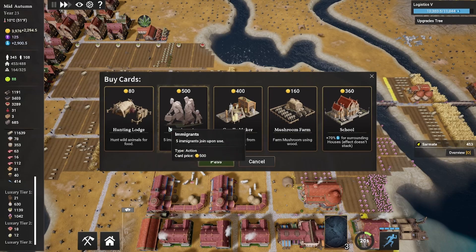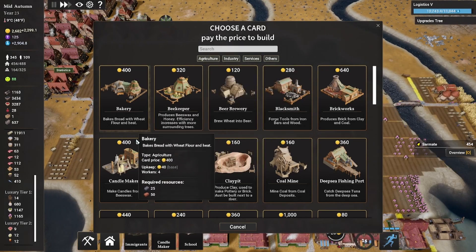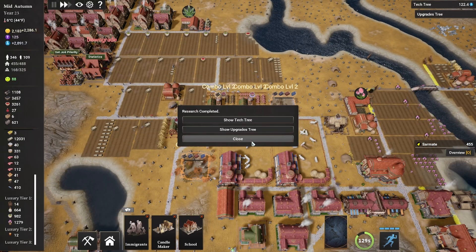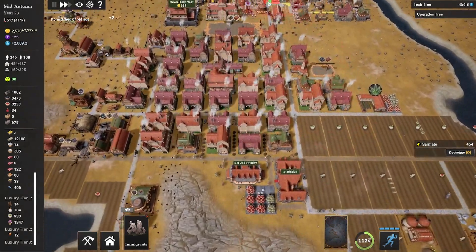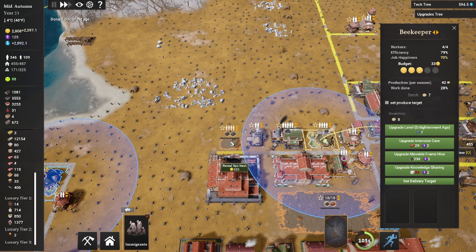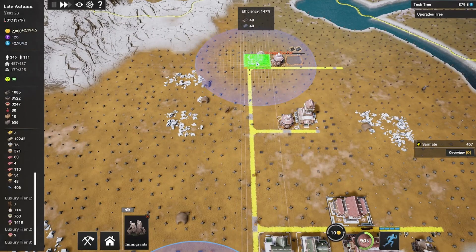Let's grab the immigrant card, the candle maker card, and a school card too. Let's get that mushroom farm going right there — and see if we can get another one nearby. We'll place this one down here and be good to go. Research completed. Let's put the school in over here to take advantage of those extra buildings. Then we have our candle maker to include as well — we'll put it close to the apiary. By building all this stuff here we are hurting the efficiency of the beekeeper, so we'll want to build another one — and we were ready to go, so we'll get that going right there.